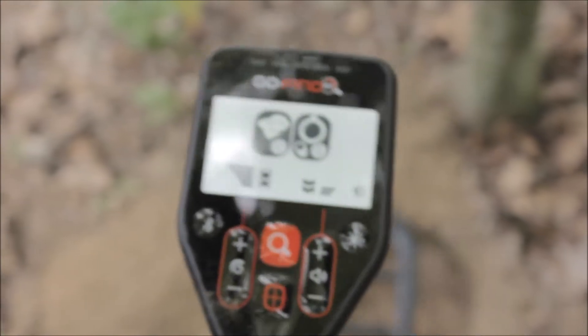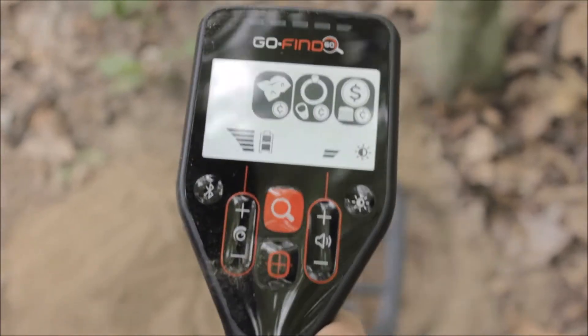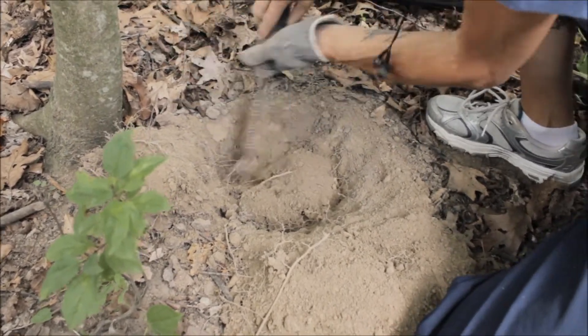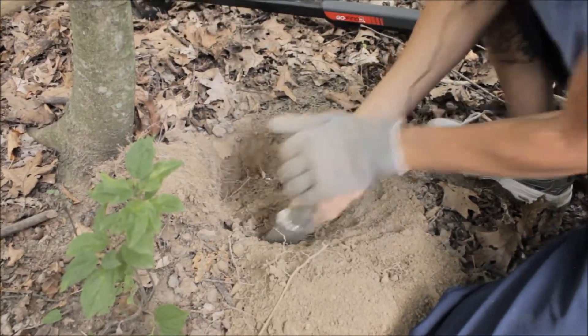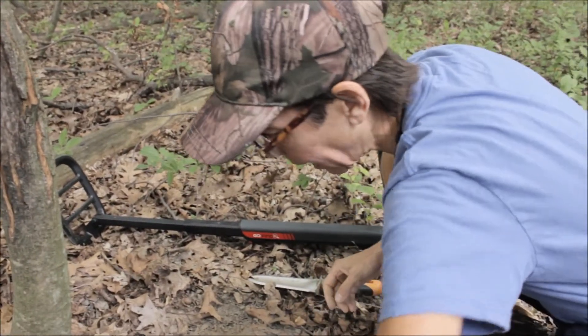I've got a coin indicator. It could be a pop tab, it could be a coin, but I'm going to keep digging. I just don't know how deep it is. I'm going to make the hole bigger and find out. I don't like the fact that it's not telling me how deep it is. It's always a good idea to know how deep your target is — that will dictate how big of a hole you dig. Right now I have no idea.